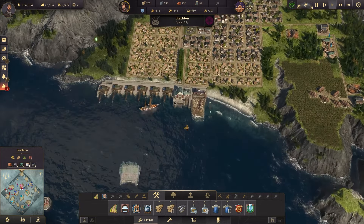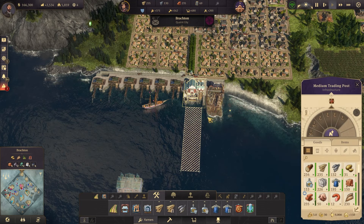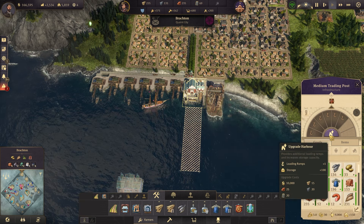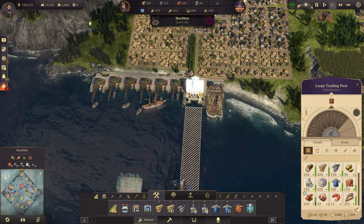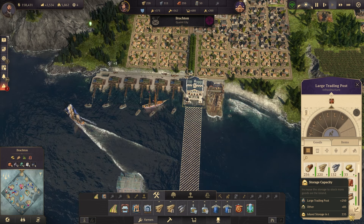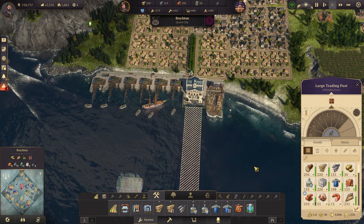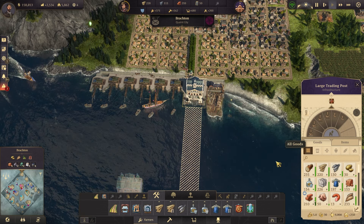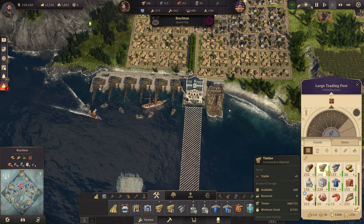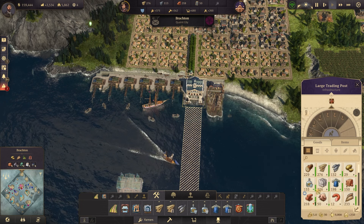The next thing you should know is that each island has a storage capacity that starts at 75 tons per item. If you click on your harbor, you can see the storage capacity. We've upgraded our trading posts, so our total is 335 tons per item — each item can be held up to that amount. There are many ways to increase storage: you can upgrade the harbor or build depots. If you're maxing out on items and can't figure out why you can't get more than 75, it's because you've hit your max storage capacity.